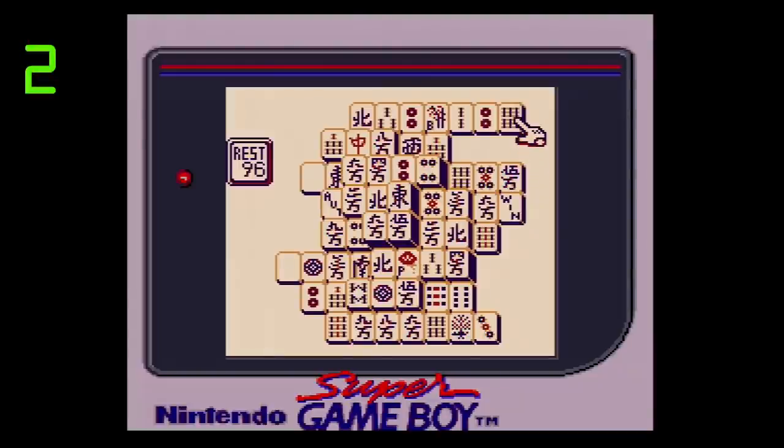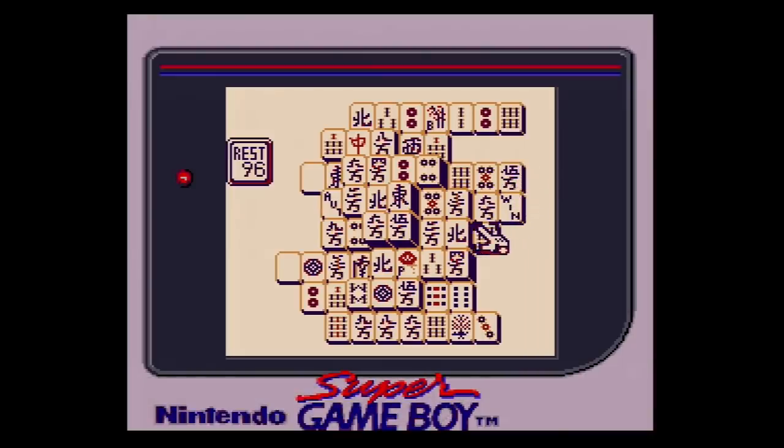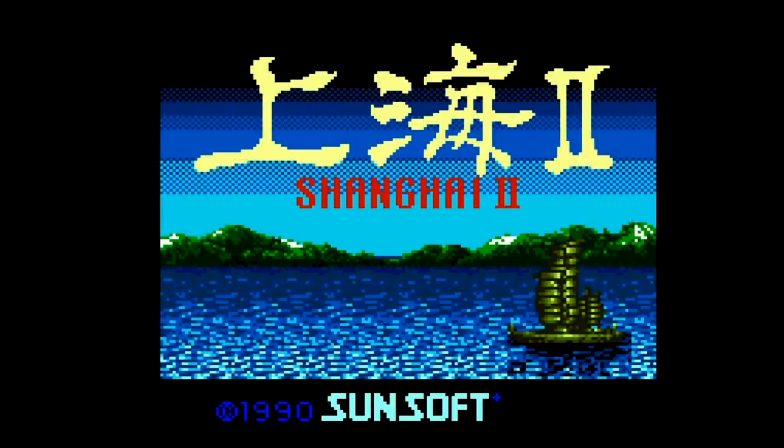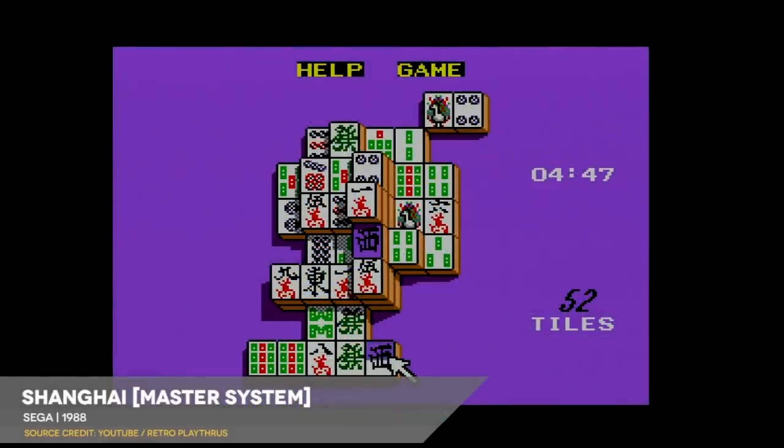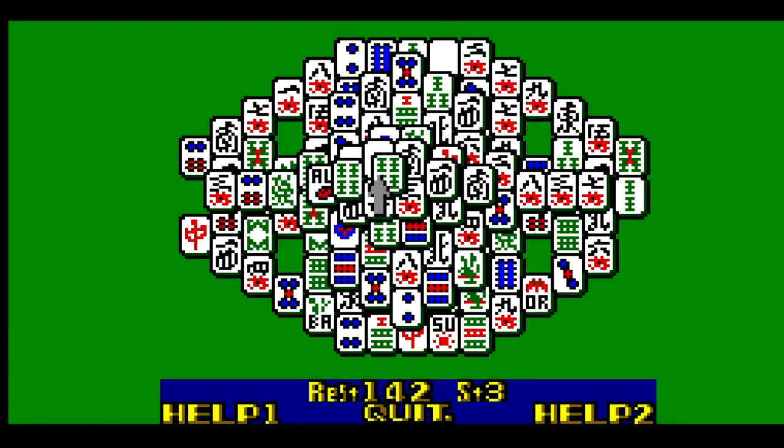Rounding out 1990, we have another game that we've already seen on Game Boy — well, more or less. Shanghai from Activision was Game Boy's very first third-party release, and it's just about that here on Game Gear as well. This release is called Shanghai 2, but there's not really all that much to distinguish it from the Game Boy release, or the Master System release for that matter. Shanghai 2 does offer a few niceties not seen on Game Boy — for starters, you can challenge six different tile configurations, ranging from the standard setup to more arcane variants that increase your likelihood of losing the game by leaving a few tiles unmatched.